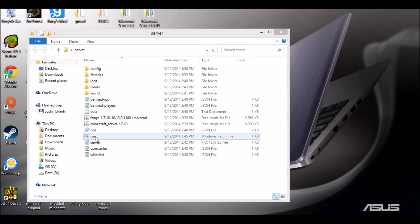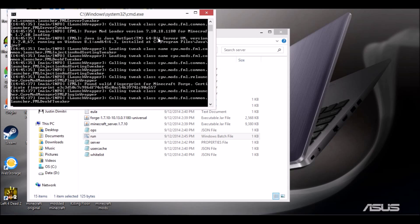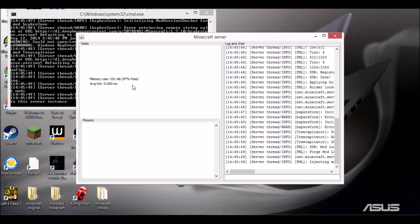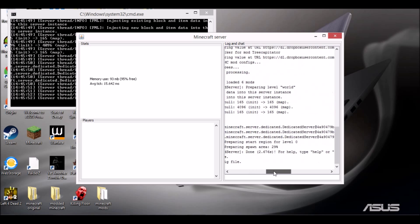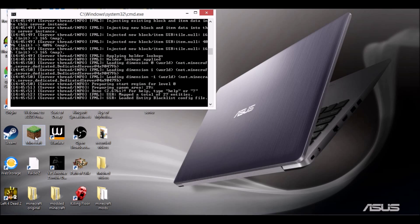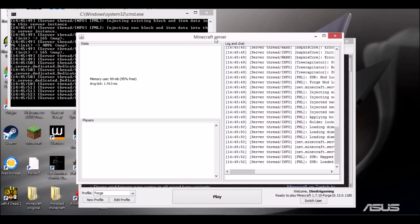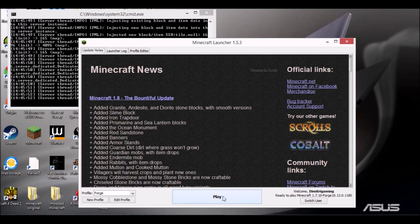Double-click run.bat — a command prompt will pop up, that's what's supposed to happen. Give it a second to load everything up. Minimize that — our Minecraft server is now running at 97% free memory. Before, it was only running at about 24-25% free memory, so now it has a lot more memory and will run faster. It loaded up pretty fast too. From here we'll open up Minecraft and press Play.